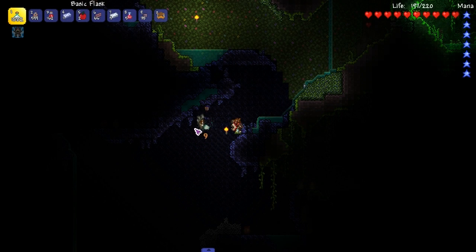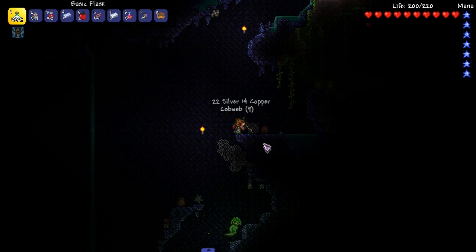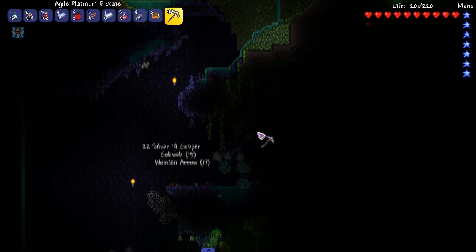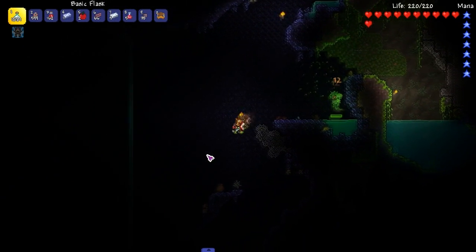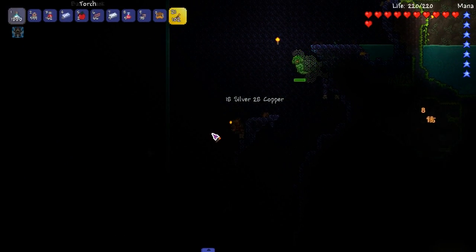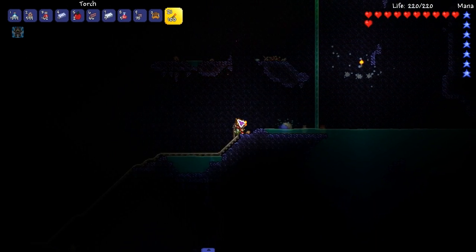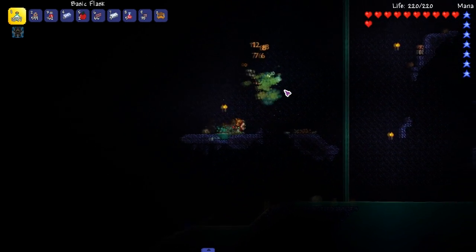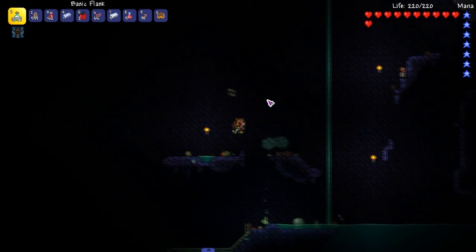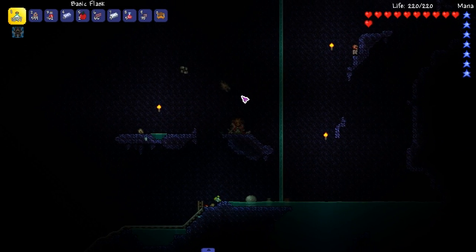Hey, what's up, welcome back to Tremor. Been a long time because I wanted to finish the melee playthrough. What are we doing in this episode? I don't know, just messing around honestly. I need to maximize all the pre-hard mode stuff — all the vanilla pre-hard mode stuff — pretty much get everything I need so we can move forward at a better rate. What's this dude, is that a boulder? Hello. Oh it wasn't — okay.